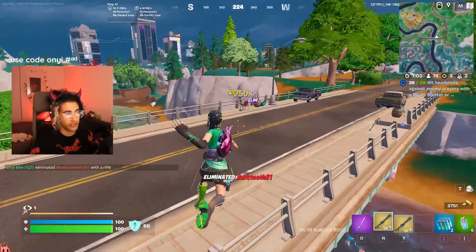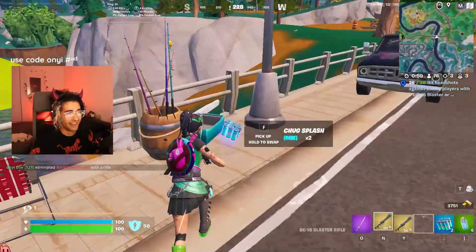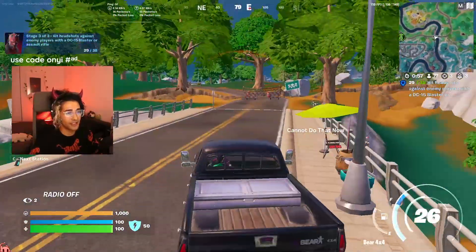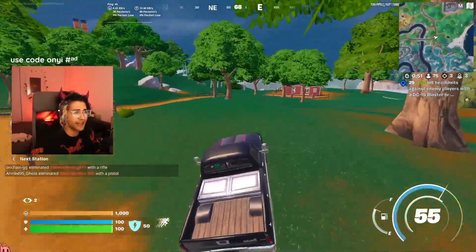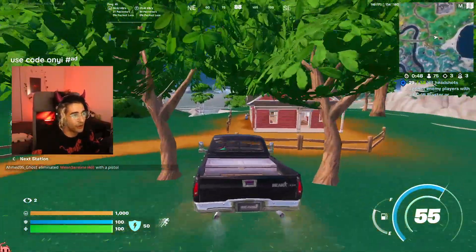Another free kill — congrats to me, I guess. We'll take this and rotate to these shots here, then rotate to Kinjutsu Crossing because we need a Katana. It's zero build out here, so we need that movement.